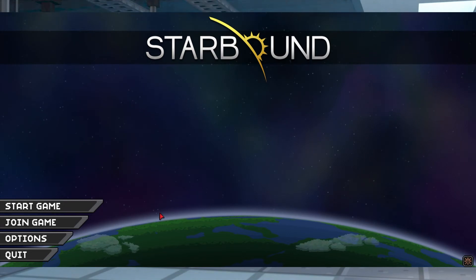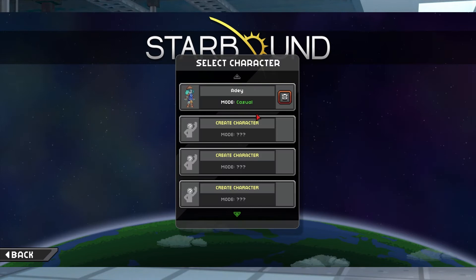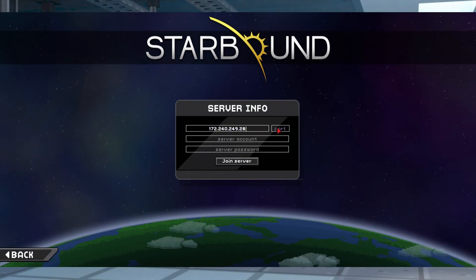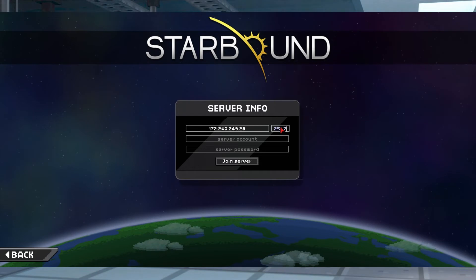First, launch Starbound on your computer and on the main menu, press join game, and then create or select a character that you want to use. In the prompt, enter the IP address in the first text field, and in the smaller one, you can enter the server's port. After that, press join server to begin connecting and start playing.